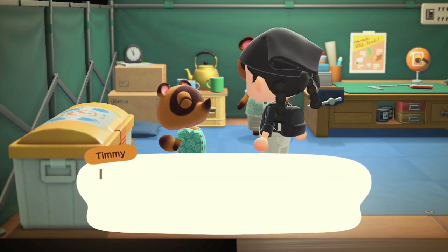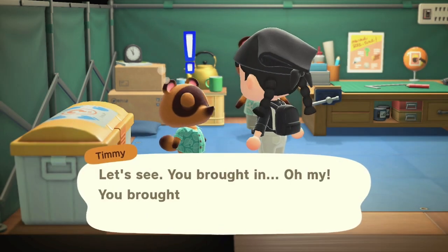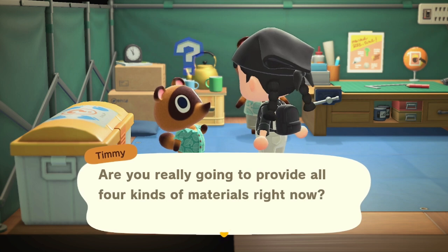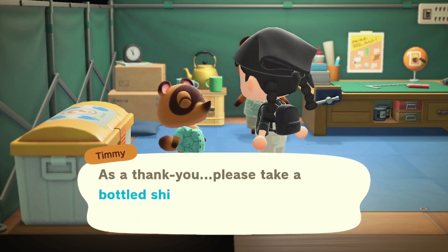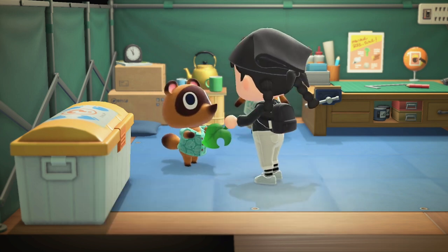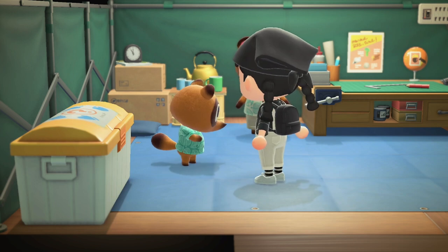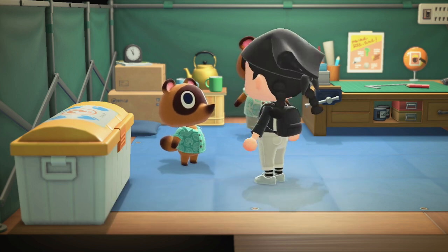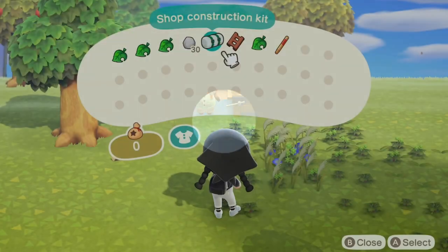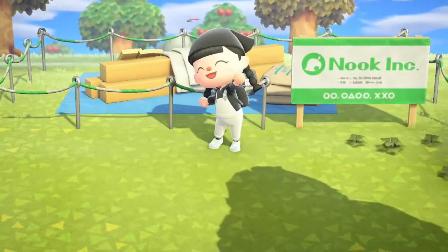Another useful thing I had a friend do — especially before I had the luxury of my modded console or multiple consoles — was drop me off inventories of flowers. You're going to need flowers for the three-star rating in the future, so roughly four inventories worth. If you have a friend whose beach is overloaded with flowers, have them bring them over and place them throughout your whole island. It doesn't matter where — just throw them in a random spot. It will be a pain to dig them up later, but that's what friends are for.